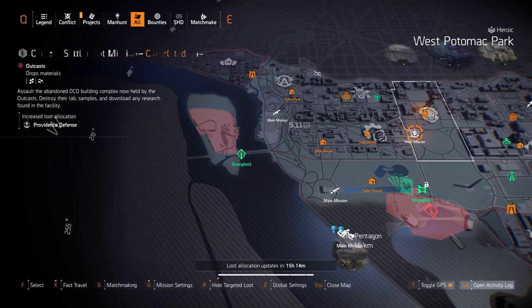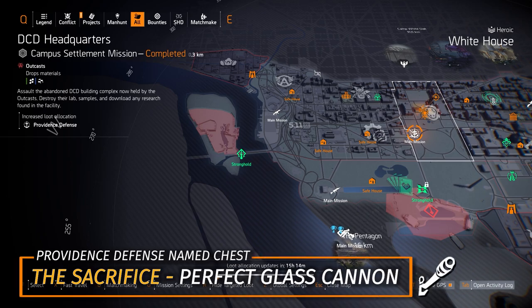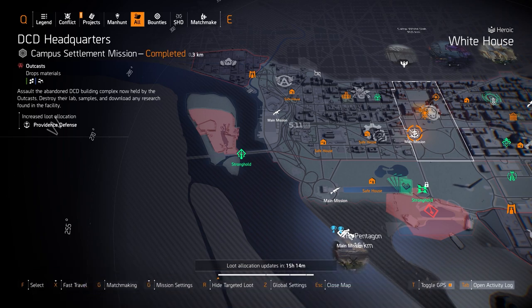Next up we have Providence Defense at DCD HQ — you can get The Sacrifice with Perfect Glass Cannon, which can be utilized on DPS builds and skill builds to amplify your damage by 30%. Of course, that does amplify damage against you by 60%, so keep that in mind.